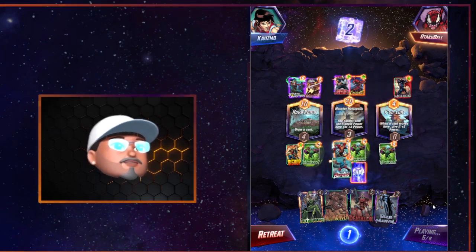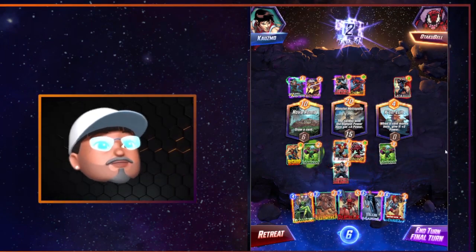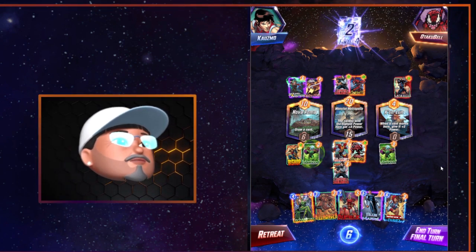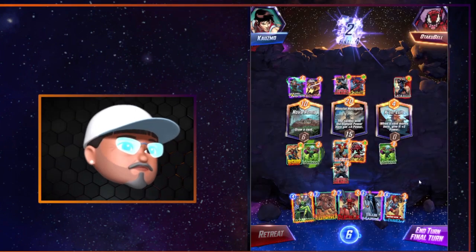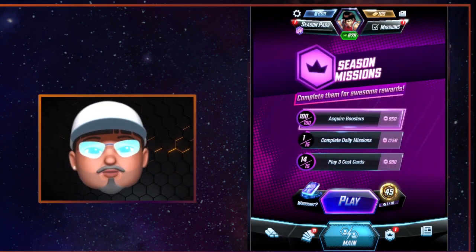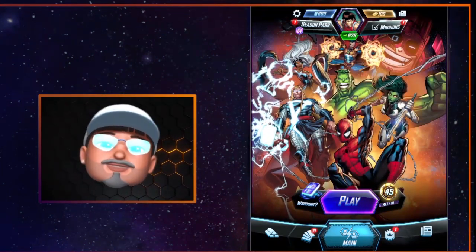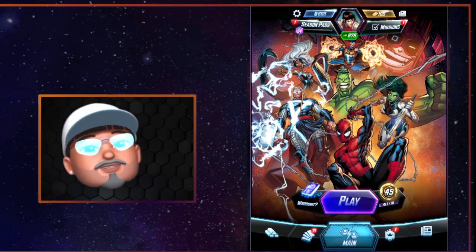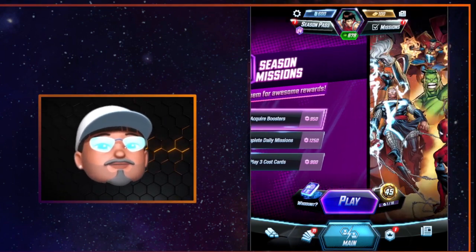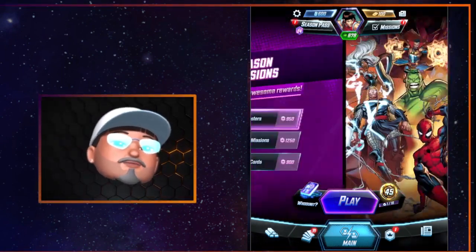I'm going to lose this — I really don't have anything I can play that's going to guarantee me the win. So I'm going to retreat. Knowing when to snap and when to retreat is going to be key to climbing those ranks and collecting those cubes. It's more valuable to know when to retreat than when to snap, because that snap is like gambling — like playing poker. You just never know what's on the other side. But knowing when to retreat, knowing what you have in your hand versus what's on the board — I hit that retreat as often as I have to in order to save those cubes so I can have them to win another day.